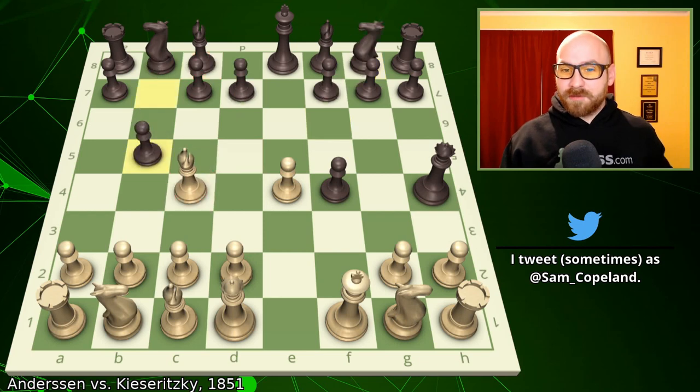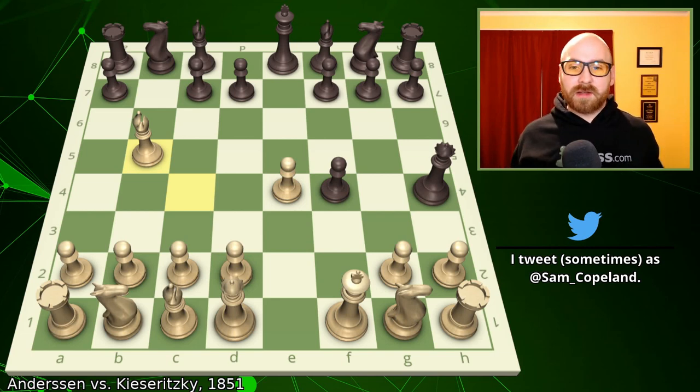In any case, after pawn to b5, we do get the capture of the pawn on b5. Both players have gambited a pawn now. This probably works out better for White, although the position is very unclear.